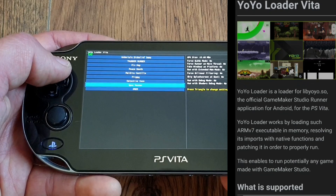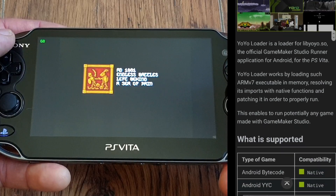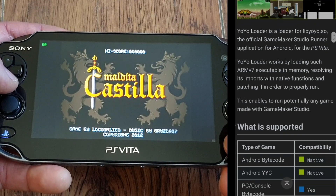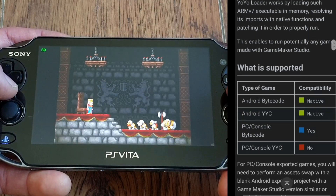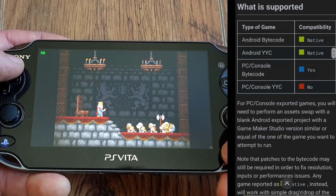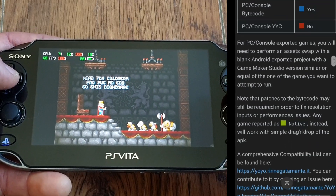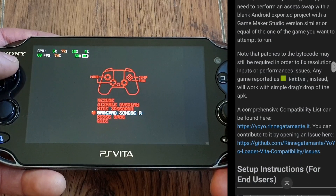YoYoLoader works by loading an ARMv7 executable in memory, resolving its imports with native functions and patching it in order to properly run. So more or less, it works basically like Flo's original Android .so loader, and potentially this enables us to run any game made with GameMaker Studio, which is incredible and mind-blowing. It just makes me wonder how much further we can push the Vita, because right now it seems the sky's the limit.